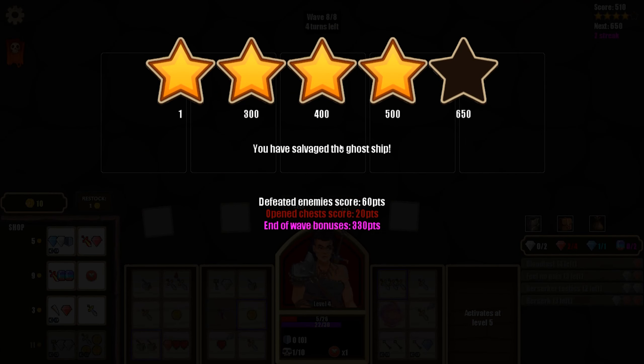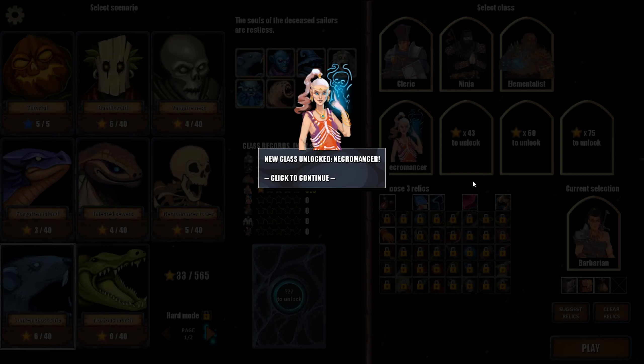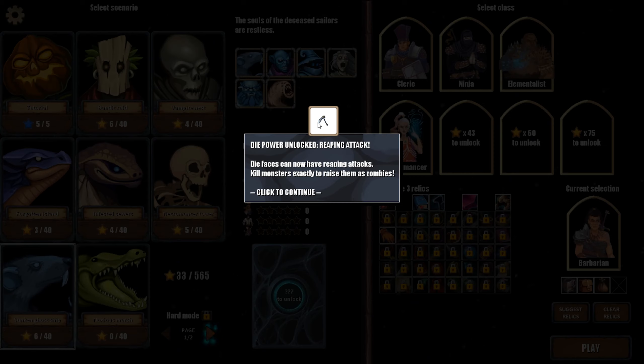Did we get 3 stars? 4 stars! Obviously a much better performance than when we were the Elementalist. We've unlocked the Necromancer — I do really like the Necromancer class, so we will definitely be checking that out in the next episode. We've unlocked the Reaping Attack: when we kill an enemy with the exact amount of damage using a Reaper Scythe, they will be temporarily captured as though they were pets, like we captured them through our trap faces. We've also unlocked Cursing Attacks — whenever an attack is colored purple, that means it's a Cursing Attack. It won't always be a sword; it can be other types of attacks as well. Cursed monsters take damage every turn — it's basically a debuff that over time deals damage to them every turn based on how cursed they are.